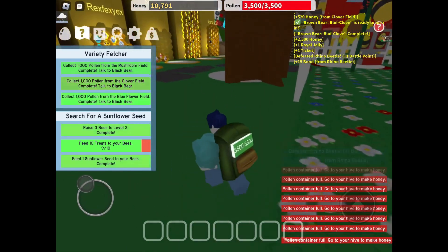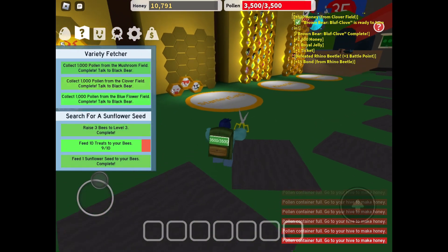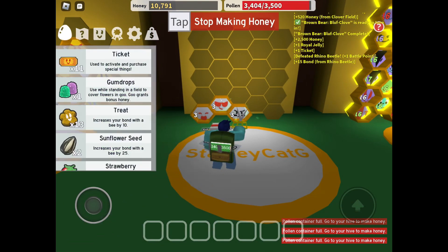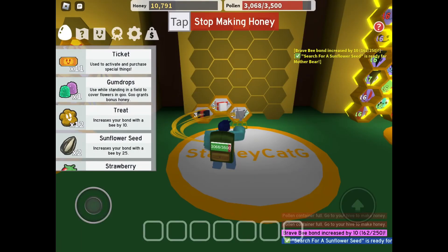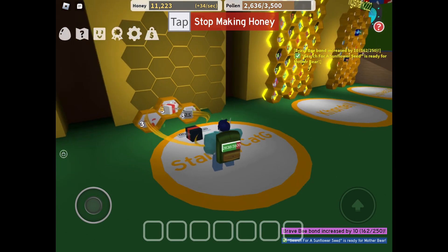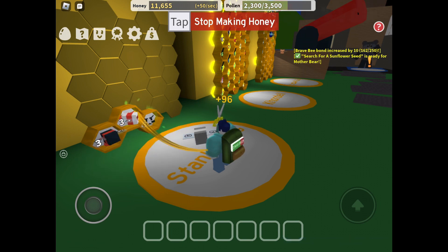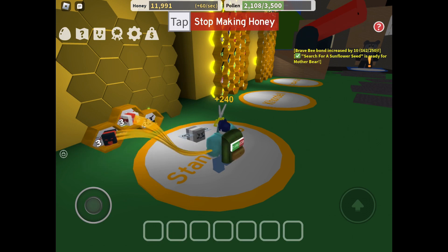Let's go empty our bag, then go talk to Black Bear. We also need to do a quest — search for a sunflower seed. It's ready for Mother Bear. We have to do Mother Bear's quest 2. It takes so long to empty out my bag.